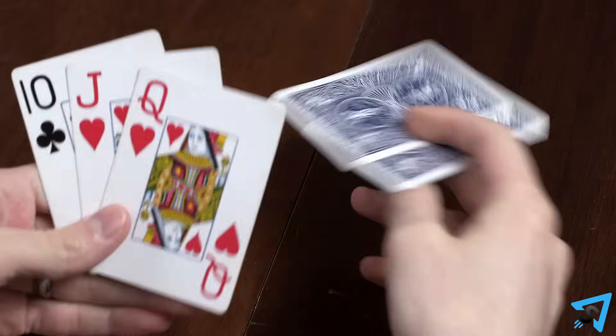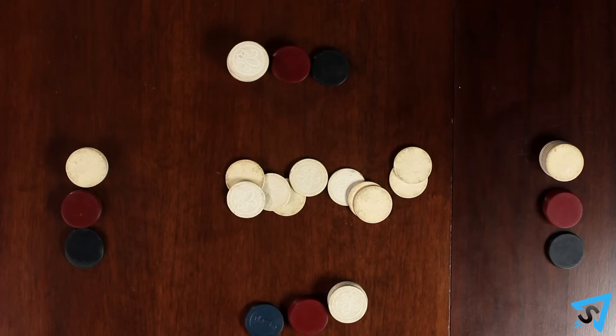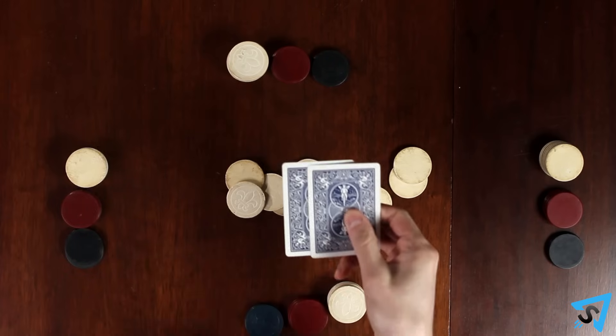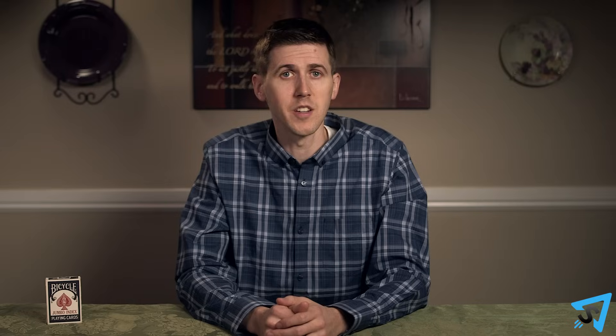Otherwise, once all the remaining players have put in the same amount into the pot, the first round of betting ends. Players discard face down up to three cards, or four if their final card is an ace, and the dealer gives them the same number of cards from the deck face down. Players look at their new cards but do not show them to others.